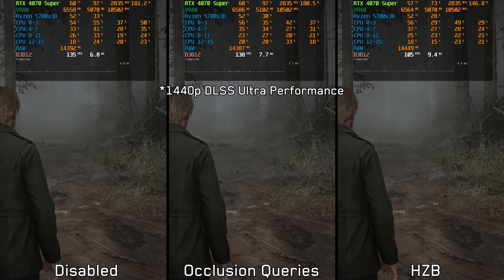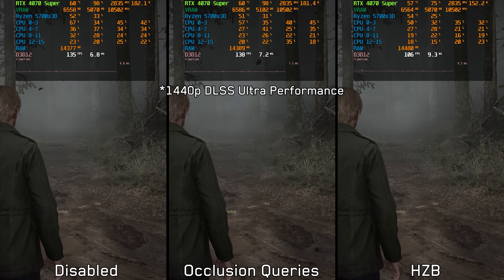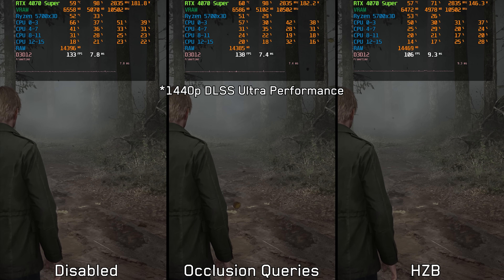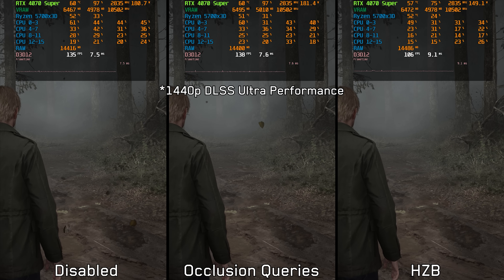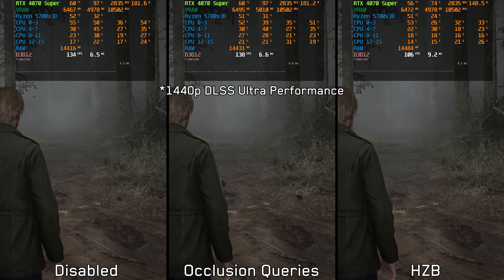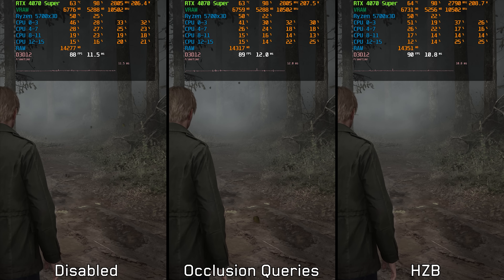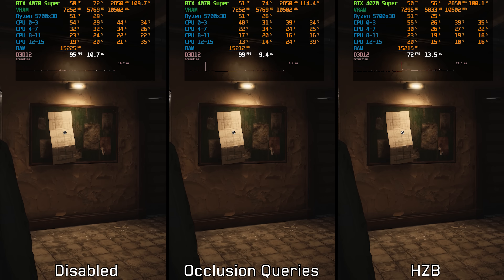However, if we make the game CPU bound by using DLSS Ultra Performance, the situation changes in favor of occlusion queries and disabled — with around 27% performance gain going from HZB to disabled, and 30% going to occlusion queries. There is no definitive recommendation because the best option depends on your CPU and GPU. If GPU bound, HZB seems better; if CPU bound, disabling scene occlusion or using occlusion queries should offer better performance.